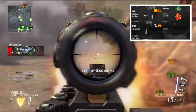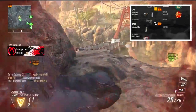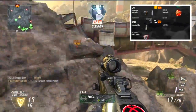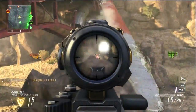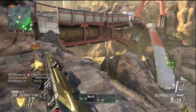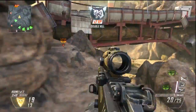My favorite close range gun is either the MP7 or the Vector. Generally speaking, when I'm going for the higher killstreaks, those are the guns I fall back to. If your gun is the MSMC, use the MSMC. If it's the PDW or the FAL, use whatever you want. The important thing is that the gun you're using is one you're efficient with.